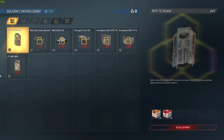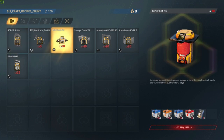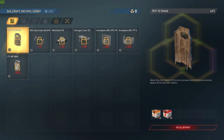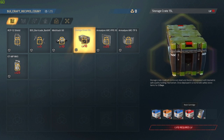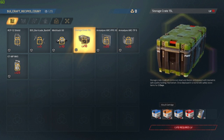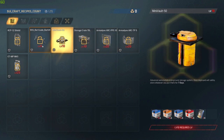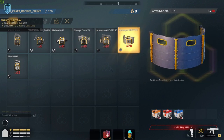The blueprint bench works the same as the crafting bench, except you can't use points to unlock recipes here — you actually have to find the blueprints out in the world first. That's why they're all locked initially. Once you find a blueprint cartridge, it goes straight to this bench automatically even if it doesn't appear in your inventory, and then you can craft those items.